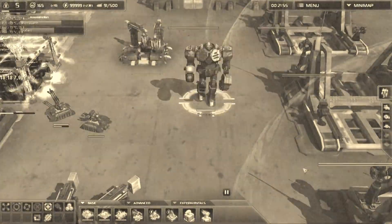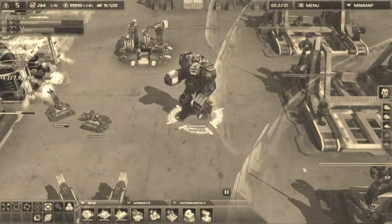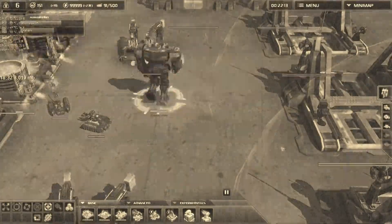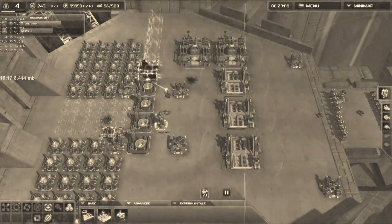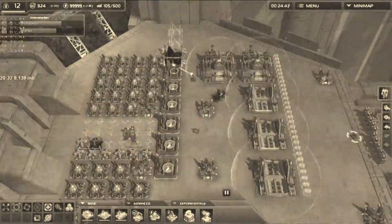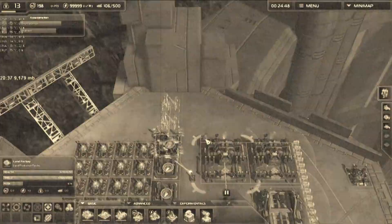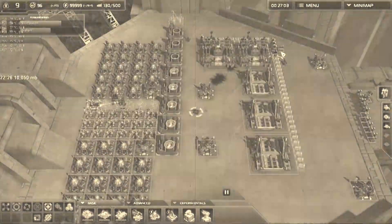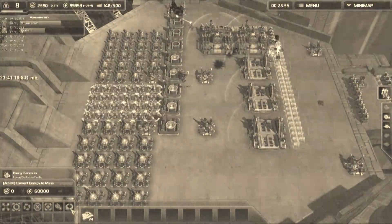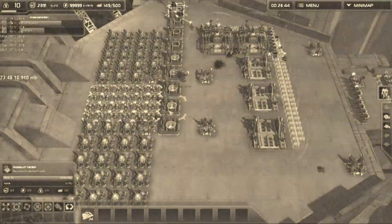Now the commander builds mass converters — we need mass converters to get more mass. Then we build a little bit of air defense, just a couple of them, and now we make mass from energy.